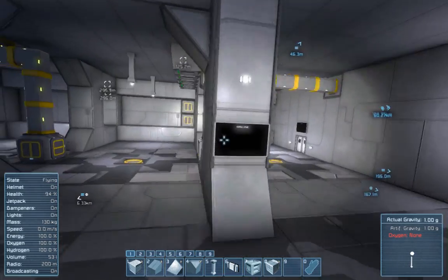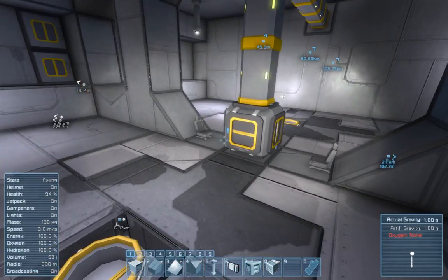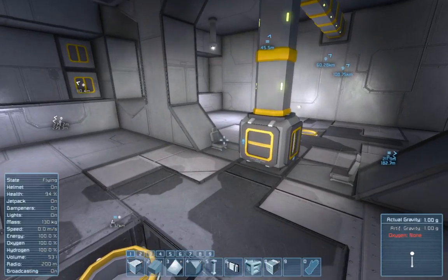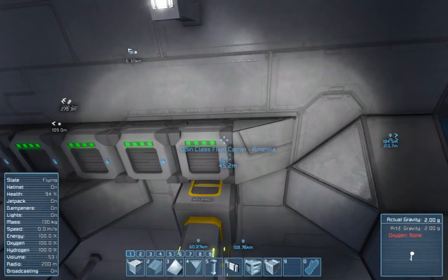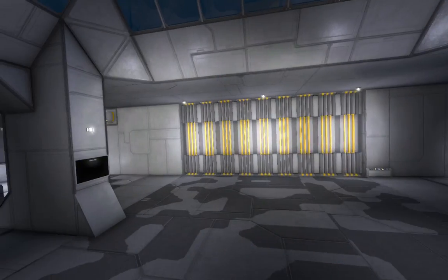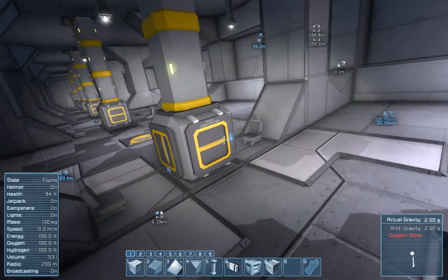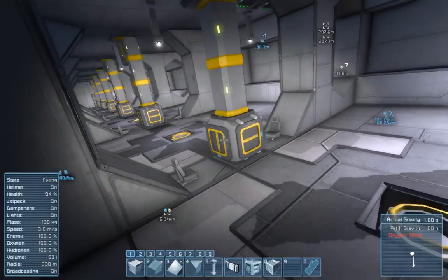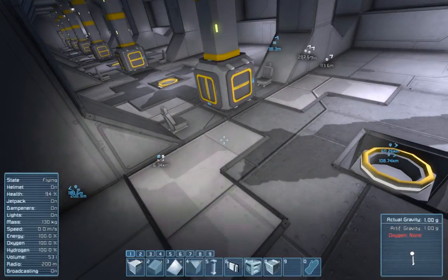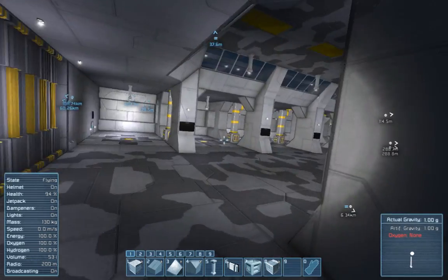Each one has a couple of seats, and there's oxygen in here so you can run around without your helmet as long as you're not launching fighters. You also have access to the cargo container, and all this leads underneath to the utility area and up to these connectors — so it's all connected.